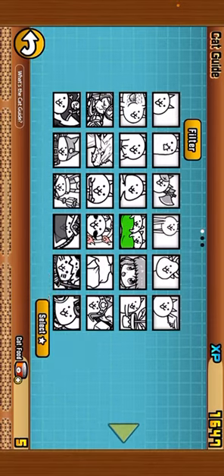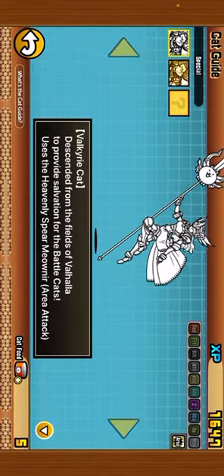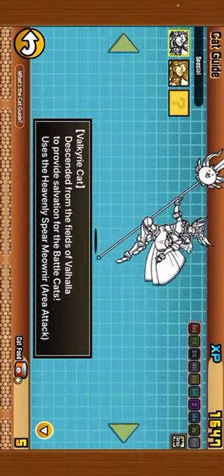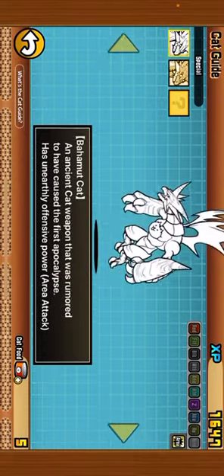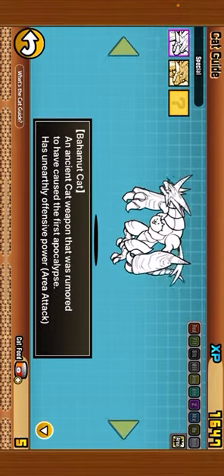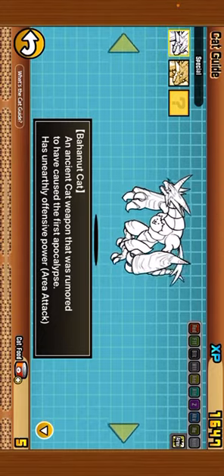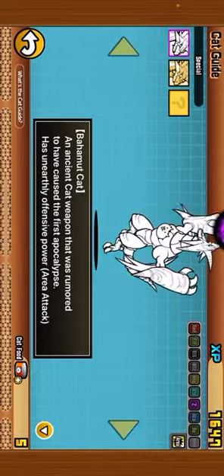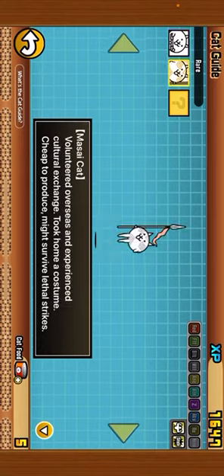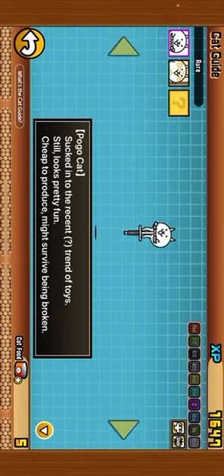This is the cat that you get if you beat Empire of Cats chapter 2, and it's not that good, but I would use it. This is Bahamut — you get him if you beat the entire Empire of Cats chapter 3, and that is the final chapter of Empire of Cats. I do not have the two forms of them yet. I am on Into the Future chapter 2 though.